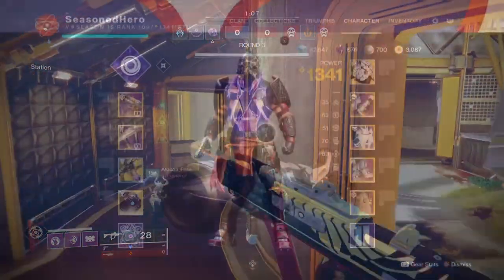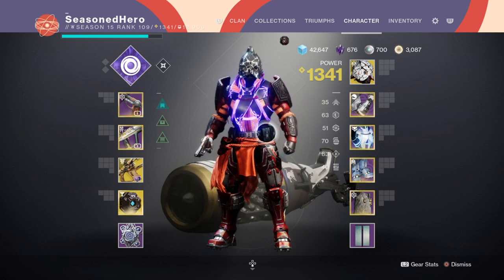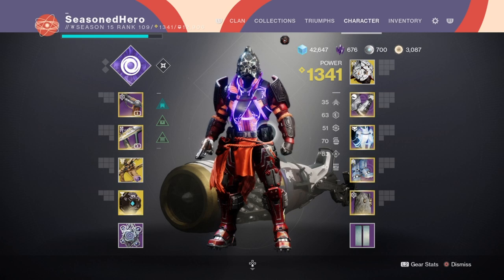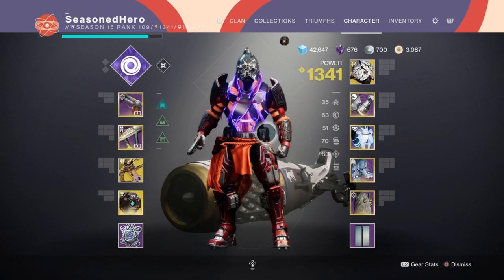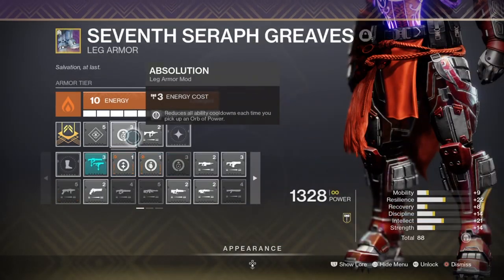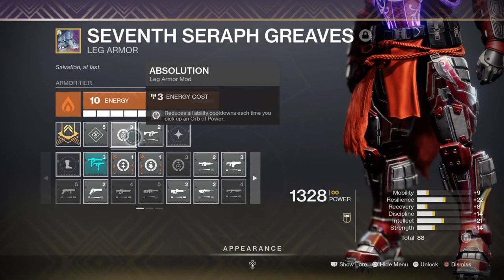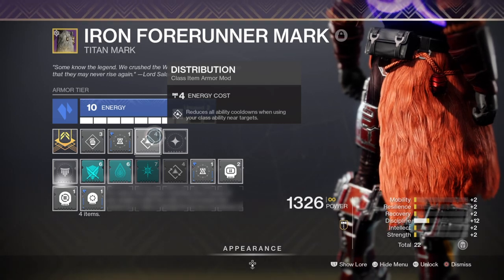For stats, we should be focusing our efforts into the Discipline and Intellect areas as previously mentioned. 60-80 will be the sweet spot, and no specific PvP mods are going to be needed to make this build highly adjustable. Using the Ability Recovery Rate mods are equally just as important as everything else. Key mods such as Impact Induction will reduce our grenade's cooldown rate, Absolution will reduce all of our ability cooldowns upon collecting an Orb of Power, and Distribution, which also reduces ability cooldown, is what you should be aiming for.